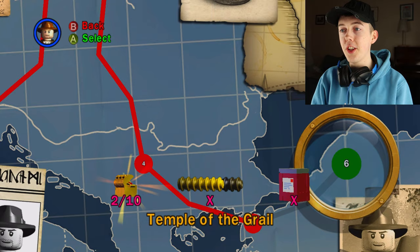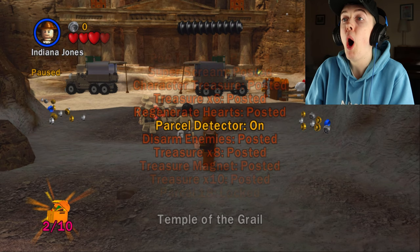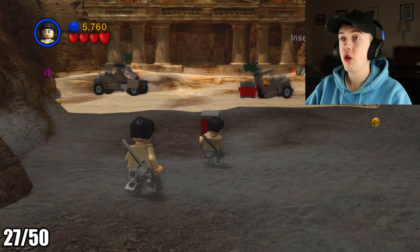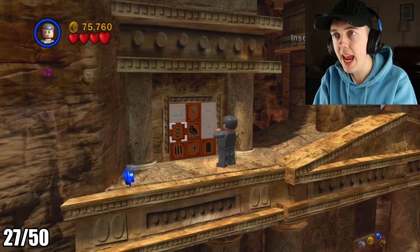Here we are at the Temple of the Grail, the last free play level to get all the minikits and the last red brick — which is actually a red post box parcel. We dug up the parcel and posted it through the post box to collect our red brick, getting that checked off.